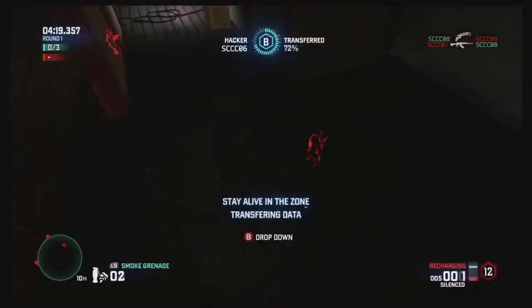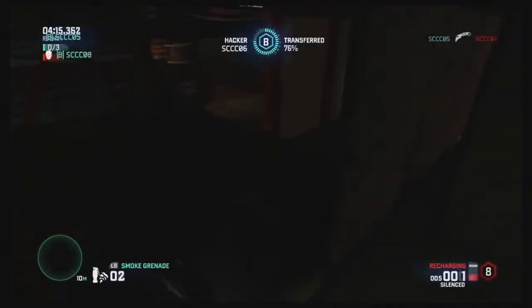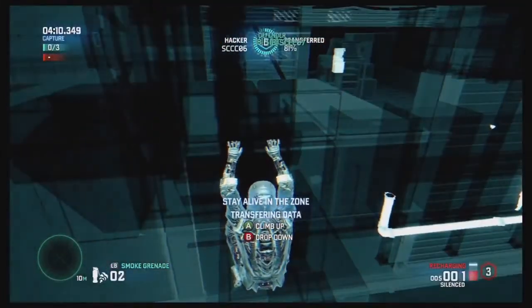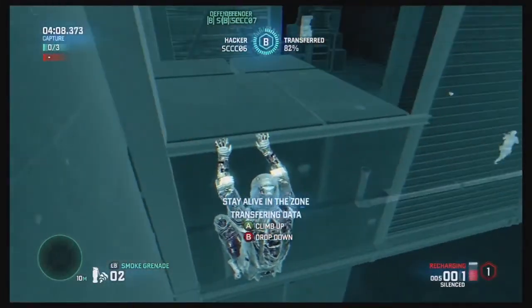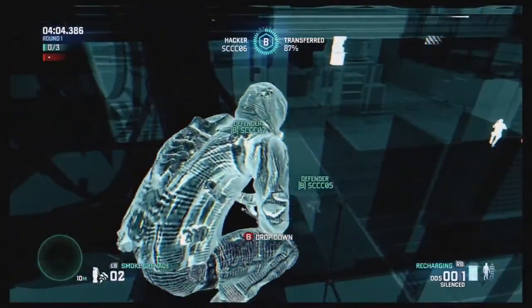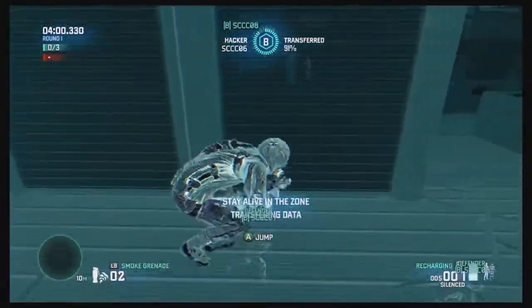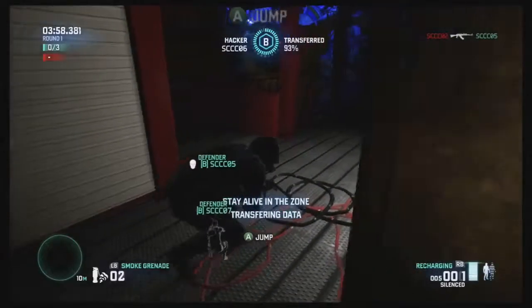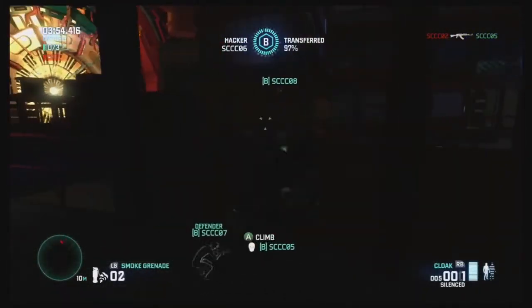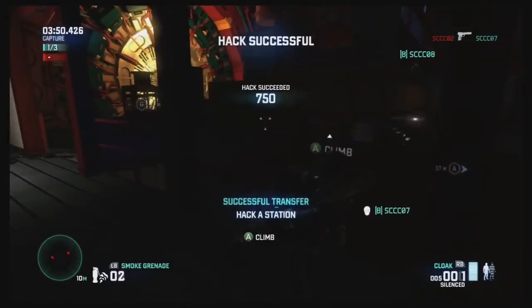I am going to drop down and kill this merc right here — which you can't see, because we're watching Jeff's screen. What we're doing right now is we're trying to support the hacker. You indeed are the hacker still, Jeff. You can see at the top of the screen that we are at 88%, upwards to 90%. I could run around as a decoy, try and generate a little attention away from the hacker. Because all you basically need to do is sit pretty until that hack is complete.